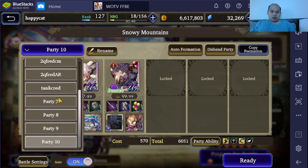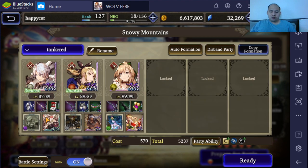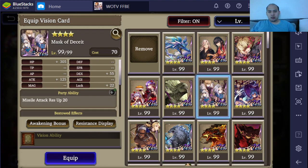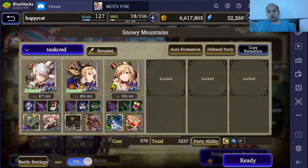One last thing on missile resist Tankrit: just switch this card for the Mass of the Sea card, switch the esper from Demon Wall to Ether, and you'll have a full missile resist comp that can fight any kind of tank plus double missile build. Alright, thank you all for watching — have a great day!